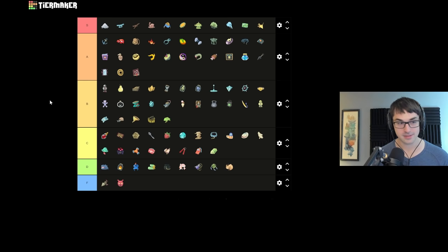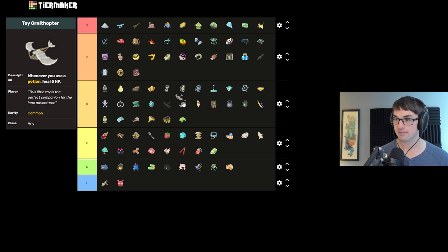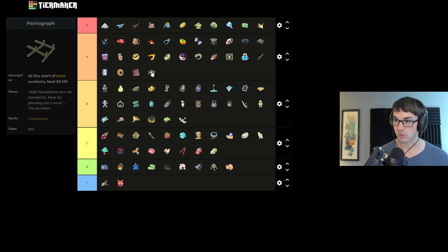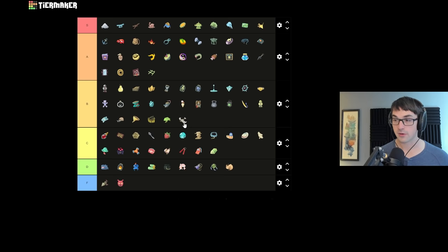Ornithopter heals whenever you use a potion — pretty good, B tier. In practice tends to be five hit points every other combat. It does allow you to buy more health at stores. Pantograph I think I'll put in A tier — massive amount of healing right when you need it at the boss fight, and it triggers multiple times on Ascension 20. Bird-Faced Urn in A over Ornithopter in B — Bird-Faced Urn can often be a lot more healing than the Ornithopter.